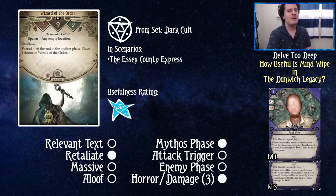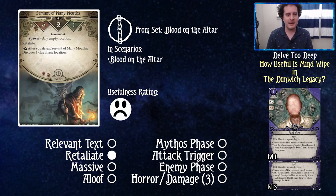Wizard of the Order: spawns at any empty location, has retaliate, and at the end of the mythos phase places one doom on him. There's a mythos phase thing, but we're really looking at the retaliate. Even your fighters will miss on a four-attack test, so having them not worry about retaliate is nice. Goons are going to have more health than horror, so they'll be fine if this guy retaliates on them, but if you can just swing away freely — a one out of five usefulness.